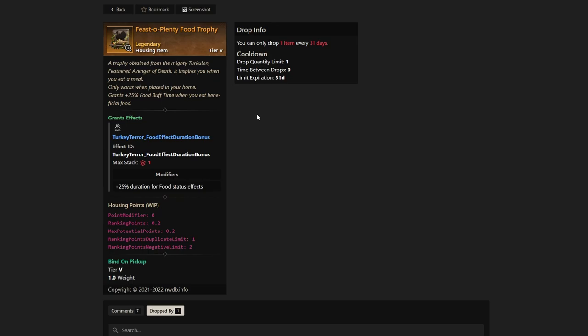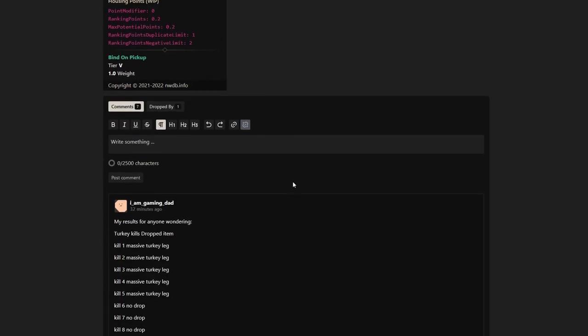This is useful for many different players across the board — whether you're an armor smith, a weaponsmith, or somebody just using regular food. Constitution buff food now lasts 25% longer, which is a lot of benefit. You should probably get at least three of these food trophies if you don't want to miss out. It actually said you can only get one item every 31 days, so maybe you can only get one of these trophies — I don't know if that's confirmed, but that's what I'm hearing.